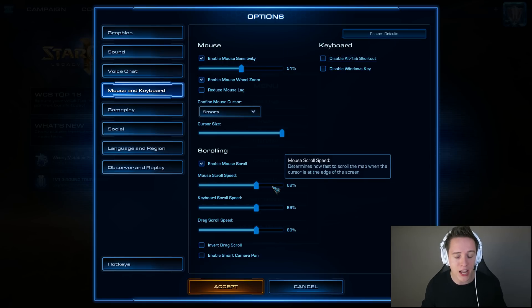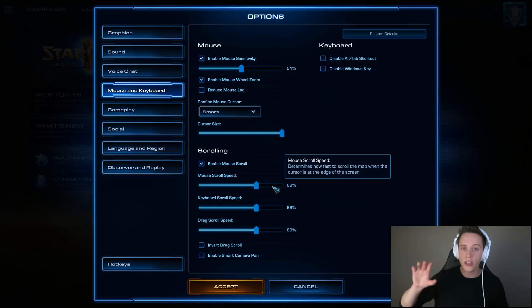One very important thing I would highly recommend upping compared to default settings is the mouse scroll speed. I got it set to 69% — it's an easy number to remember. The issue is that the default setting is at like 30% or so, which is much too small and too slow to actually use properly in a game. You'll notice that if you watch any professional gamer streams, they've got this setting upped at least a little bit. Basically, when you touch the corner of the screen with your mouse it will start scrolling towards the next scene, and the default 30% is much too slow — just up it a bunch and you'll be much better.